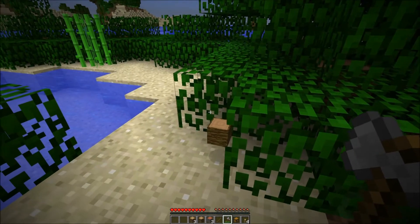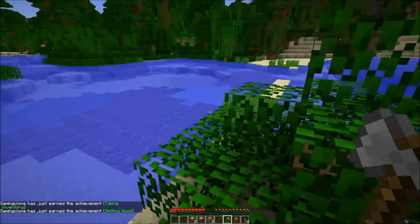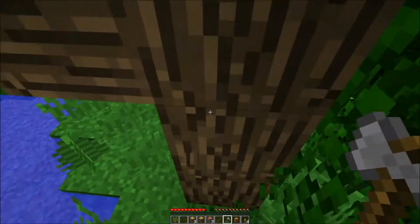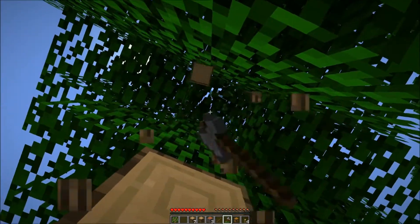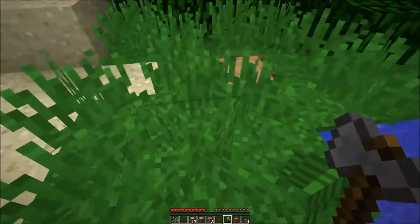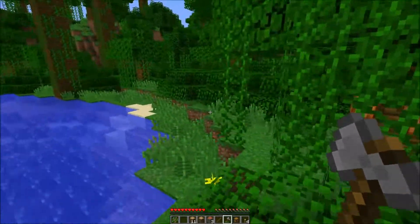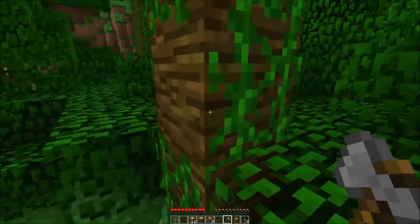Is that enough wood? 30 — that would be a lot of planks but not quite enough. Let's take out this tree right here. Wherever it's hiding. There we go. This house is going to look terrible because it's going to be made out of oak wood and jungle wood. Wow, the tree was in the ground — I don't usually see that. I think this spot right here will be a good spot for my house. I just have to clear out everything.